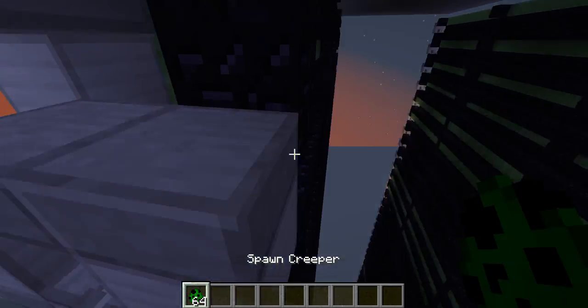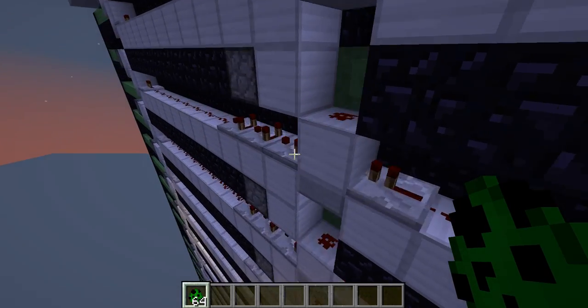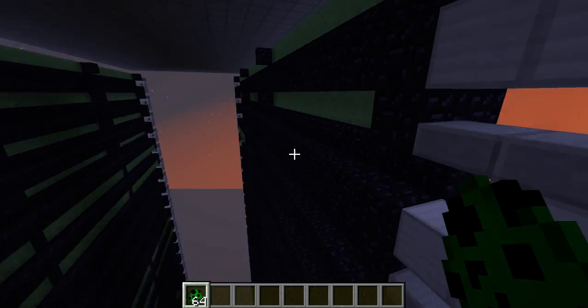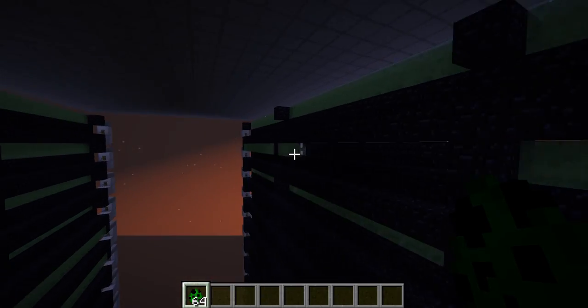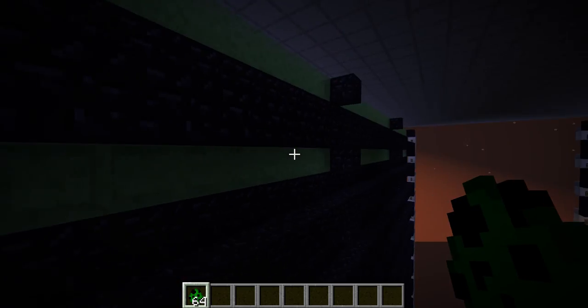How the current works is when a mob spawns right here, it activates this redstone current, which activates this whole entire current, and in order it will first go there, there, there — it will pretty much knock all the mobs off.